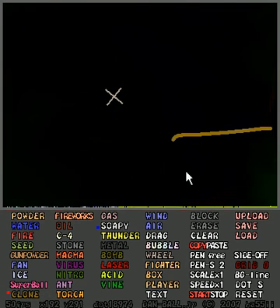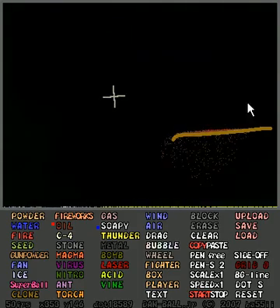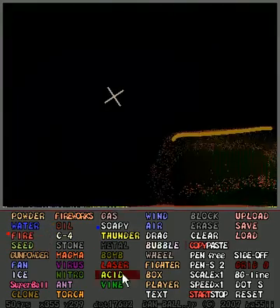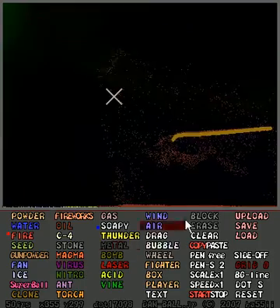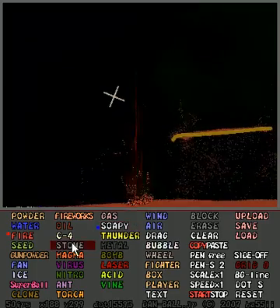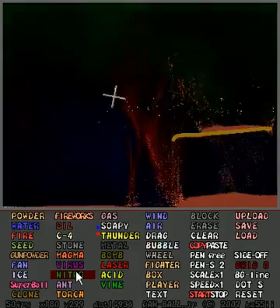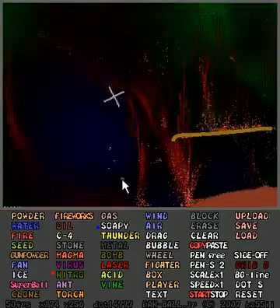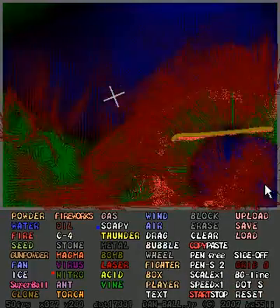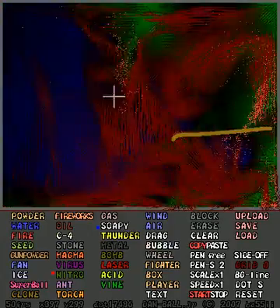And then clone — when you drop something on a clone like oil, it creates more oil. So that'll keep creating a rain of oil, and then we can just light it on fire. Each time the oil touches the clone, more and more oil gets built. We can start it on fire, drop some thunder down from up top — as soon as the thunder hits the bottom, boom, all kinds of explosions — and then nitro everything to death. Go ahead and try this out — I'll put a link to it in the video description.